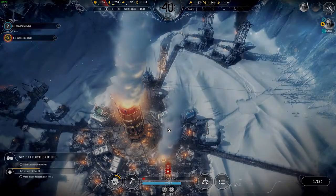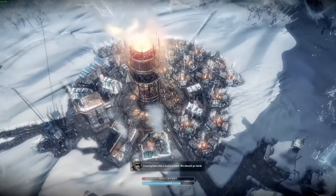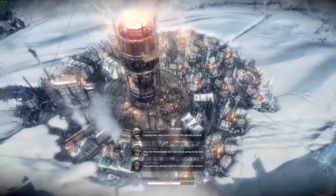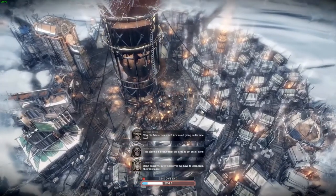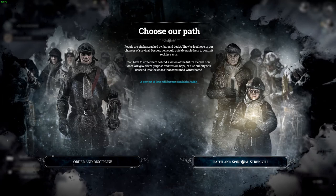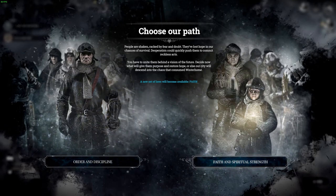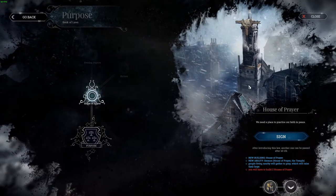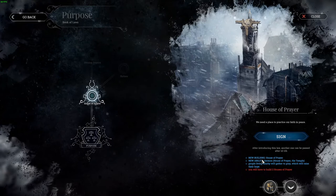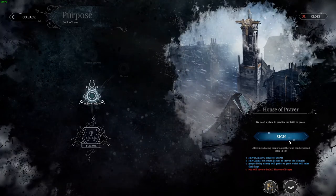People are going to cry. I told you in the first episode it was stupid to go north. People don't like me anymore — hope is falling. I must give them purpose. Will we be faithful? We need to unite the people behind a vision. The problem is I don't know the difference between options. We're going for prayer. I need to place a house of prayers — a new building with new ability: ceremonies. People will get a prayer boost to raise hope. You'll have to build two prayer houses.